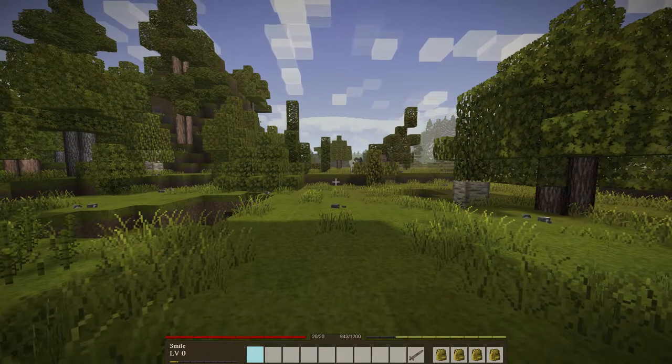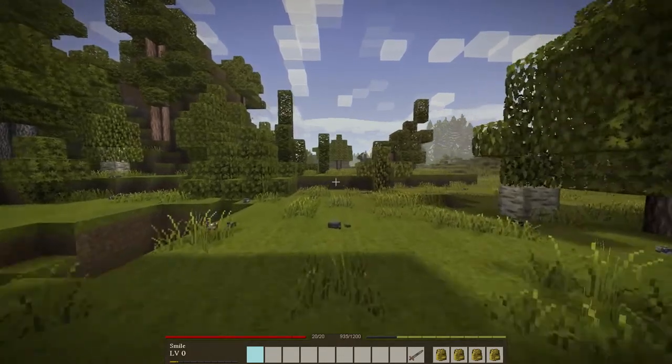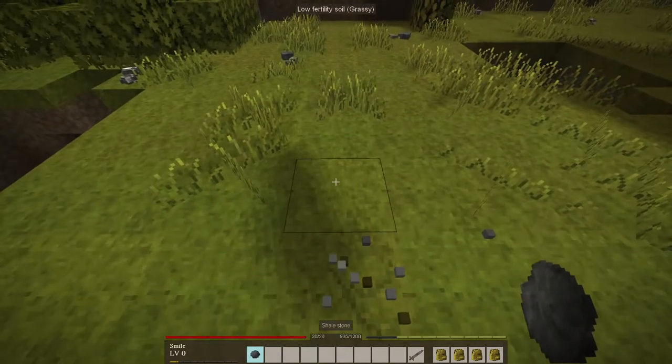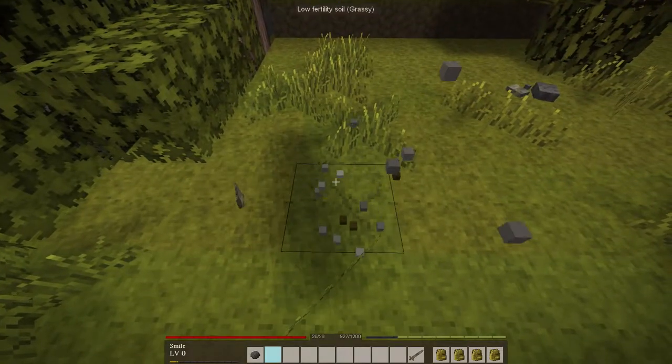The requirements to begin crafting items in the stone age are two flint or two stones. You can gather these from rocks scattered along the ground in most areas of the game world. Flint is the preferred choice since it is the most durable.